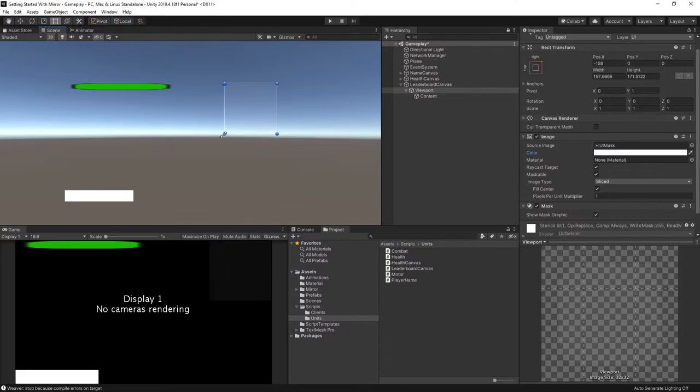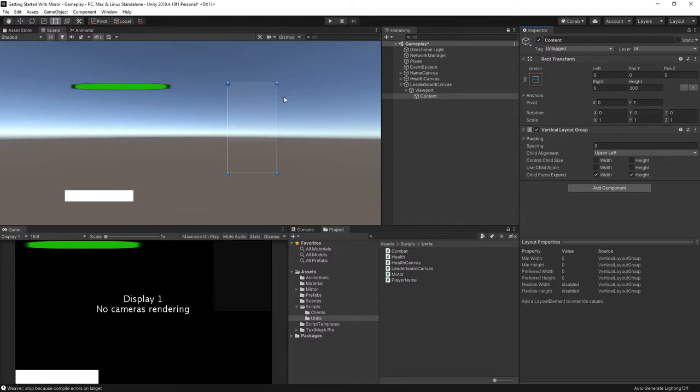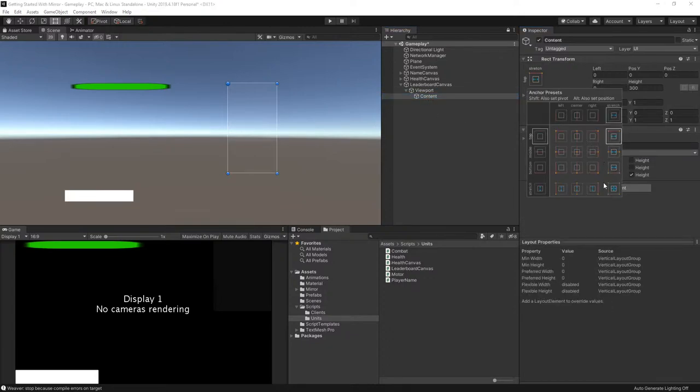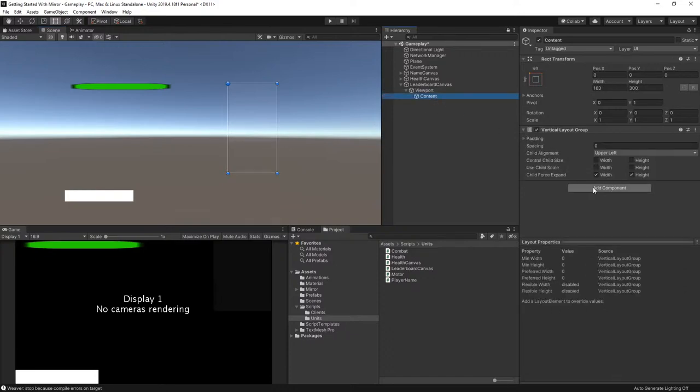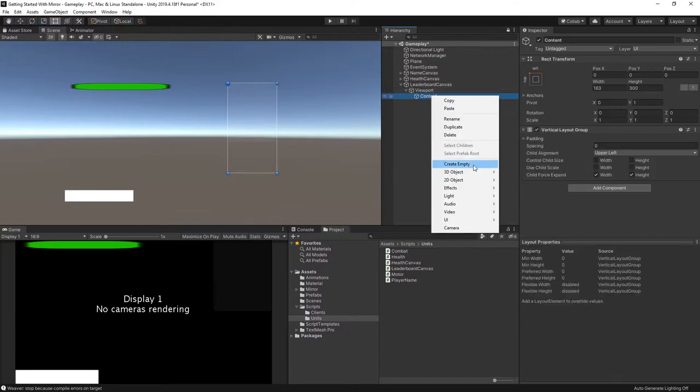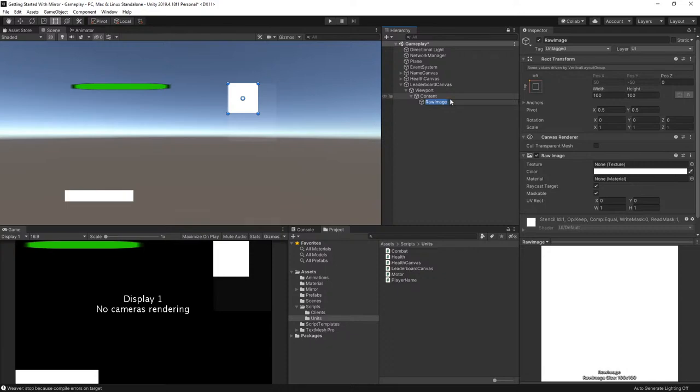The leaderboard is going to be constant for now — I'm not going to add a tab or anything like that. For the content I'm going to add a Vertical Layout Group. It's actually been a while since I've worked with things like this — this is stuff that doesn't get done very often. I'm going to create a new UI element — a Raw Image — and this will be called 'Entry.'